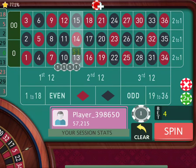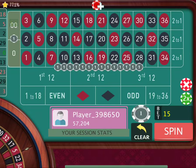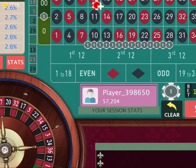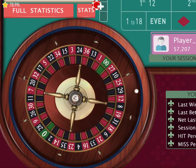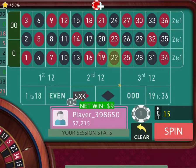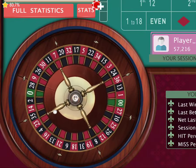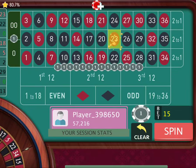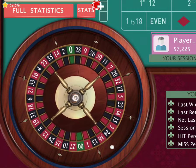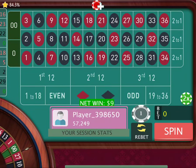We reset again — there's 14 chips with your insurance. We made $3. We spin again. 22. We're up $231 in a matter of about 4 minutes. We're up $240. There's 16 — $249 already.